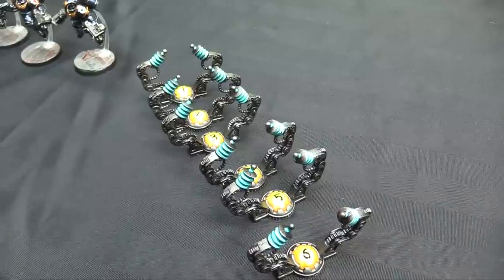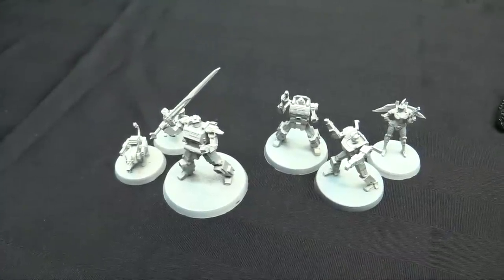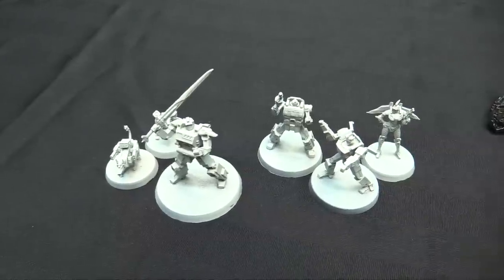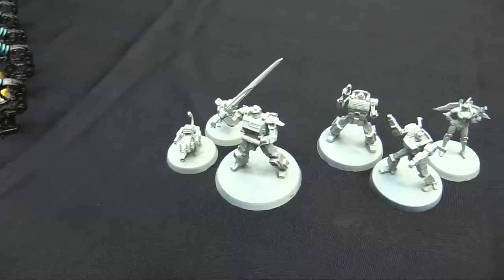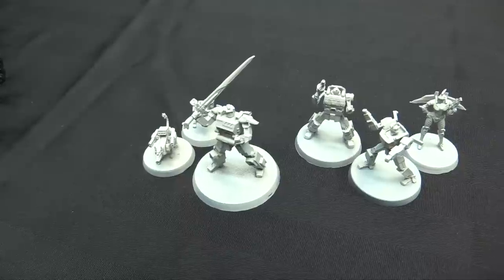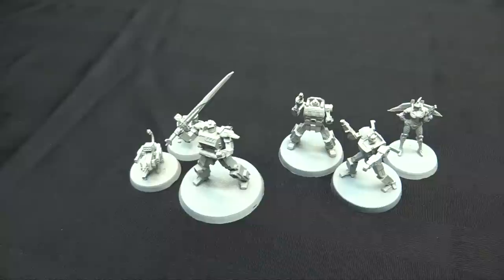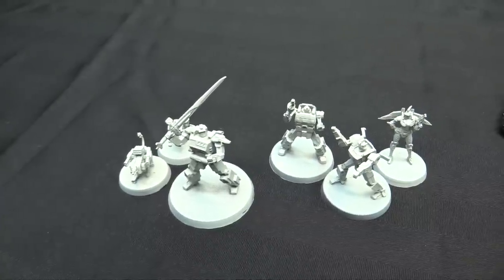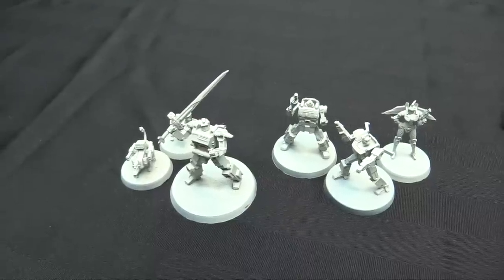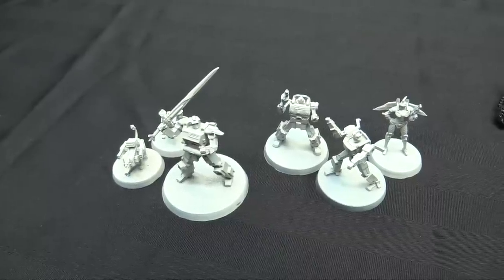I started assembling some stuff for Bot War so I can play some big 80-point games with Mike. I put together Broadsword — he's a host model, so two little guys pop out of him. You can see their heads on his shoulders; they are Capacitor and Resistor, two little gun dogs, which are pretty cool. I've got some options now for my Valiants. I'm going to start working on the super big model, which is Leviathan. Mike's already started painting the Queen for his Infectors, so you'll probably see my bigger guys fight against a ginormous bot from Bot War.